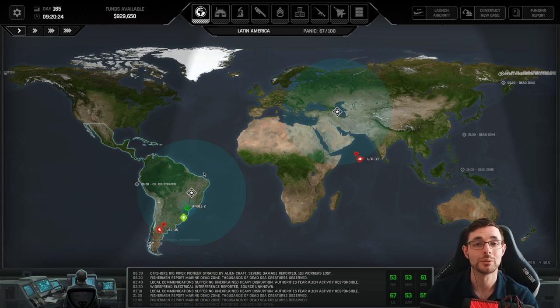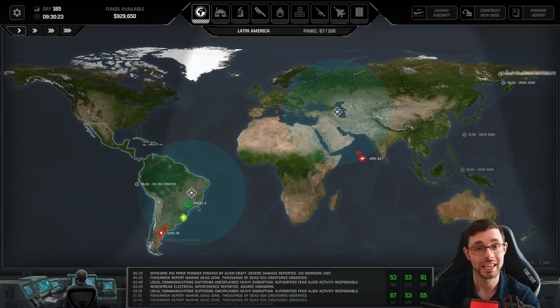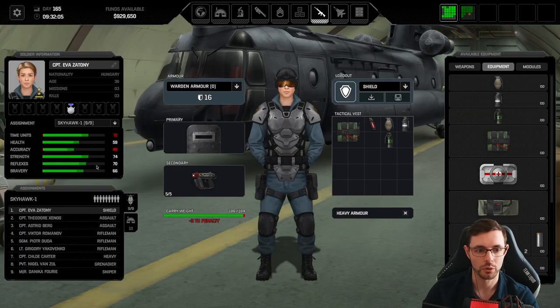Hello everyone, and welcome back to Xenonauts 2, here for another destroyer mission. We destroyed a destroyer, and now we need to capture what's inside. In the last episode, at the end of the episode, we had already equipped our crew here, coming from Core 1.